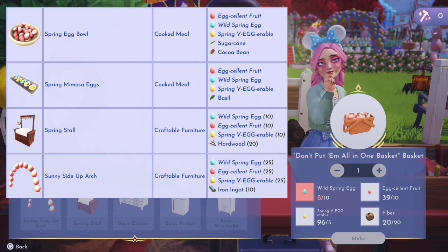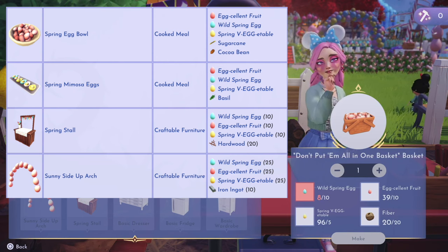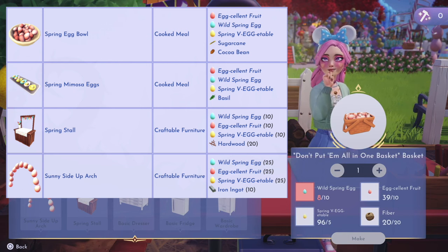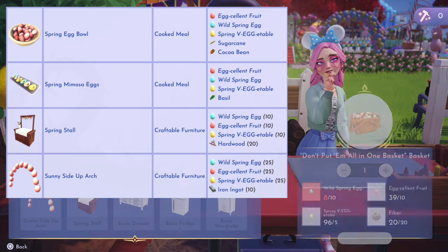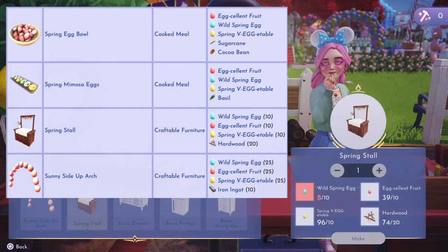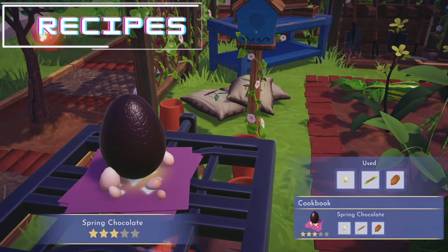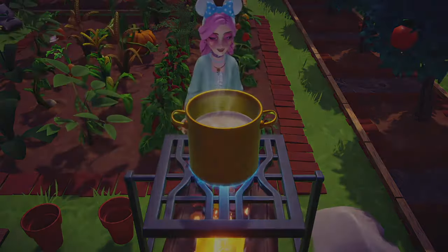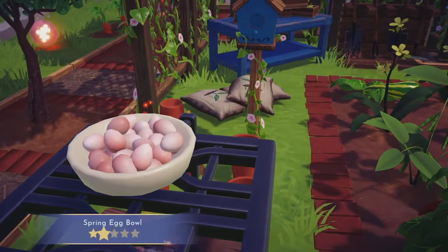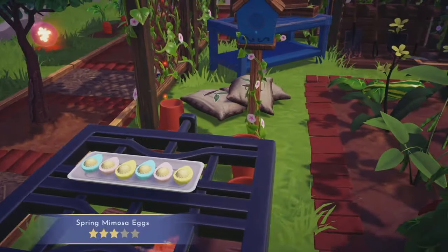Next, you have the spring salt, which requires 10 wild spring eggs, 10 excellent fruit, 10 spring vegetables, and 20 hardwood. Finally, you have the sunny side up arch, which requires 25 wild spring eggs, 25 excellent fruit, 25 spring vegetables, and 10 iron ingots. Here are all the recipes you're able to cook if you complete all of these at least once. As long as you have all three colored eggs and the required ingredients, you'll be able to have these at your disposal anytime in the future.